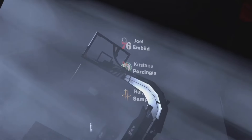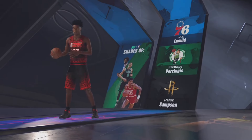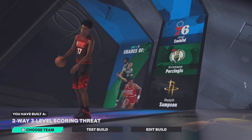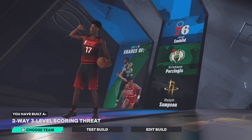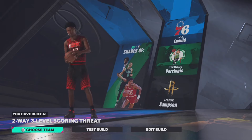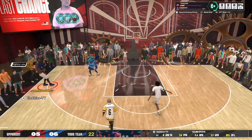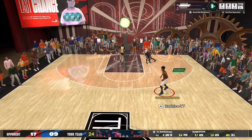For the archetype, the first shotgun is Joel Embiid — that alone tells you this is a goated center build. Embiid in this game is overpowered; you'll be able to shoot, block, and dunk and do it all. We are a two-way three-level scoring threat, which is exactly what we need. Let me know in the comments what you think about this build. I'll put the gameplay of me using this build right now — enjoy, and if you're new make sure to like and subscribe. It's Chico, peace.